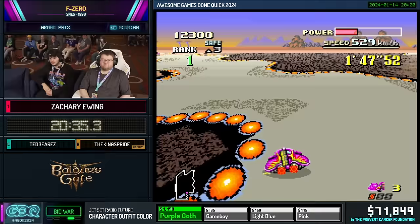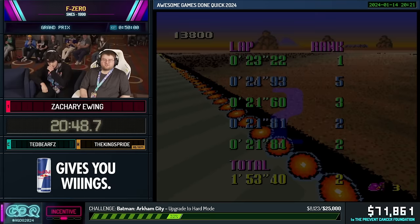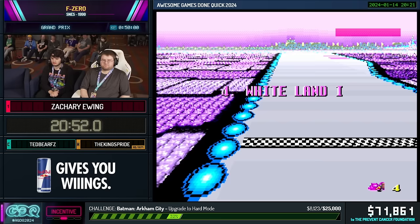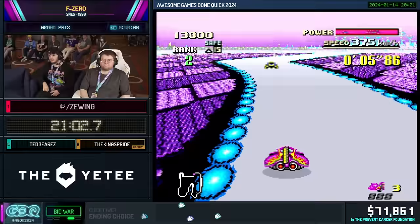I missed the jump, but I still have my S-Jet so that's fine. If you don't explode on the outside, you can use your S-Jet as recovery. That was barely second — tightrope'd that. Here's White Land 1 — not really any shortcuts, but good corner-taking. There's a nice corner cut you can do with jump plates toward the end.